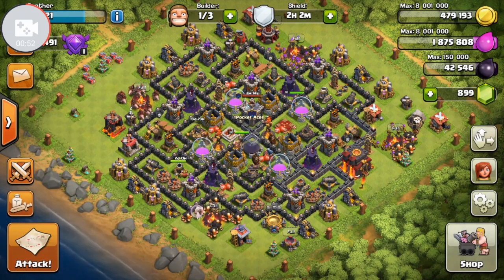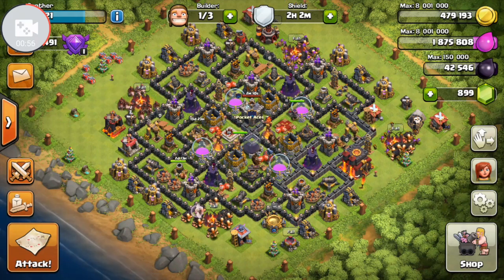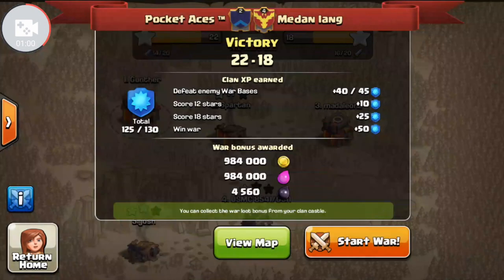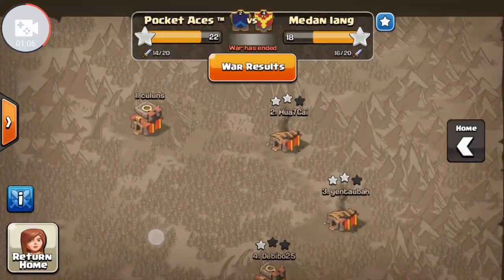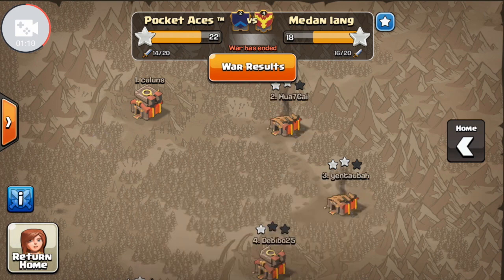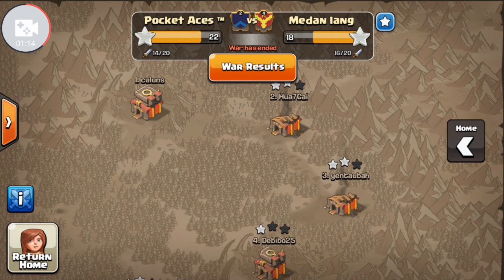We're not going to use a full layout and drop nothing but dragons here because not only is that super expensive, it takes forever. Unless you take out all that air defense, you're just not going to get three stars. But we have a war here that we recently won, and we're going to show you how to funnel the dragons correctly. I attacked number 2 and number 3, got two stars on both, and just left number 1 alone. He had two level 3 Infernos. So we're going to show you a couple of replays — this is one of many different ways you can use dragons.